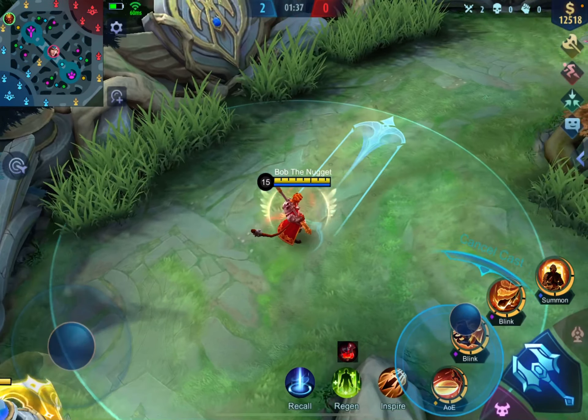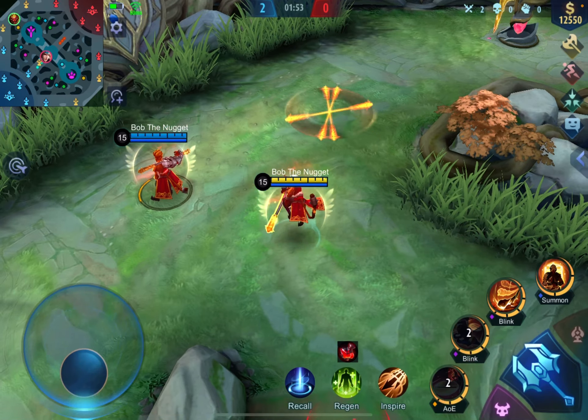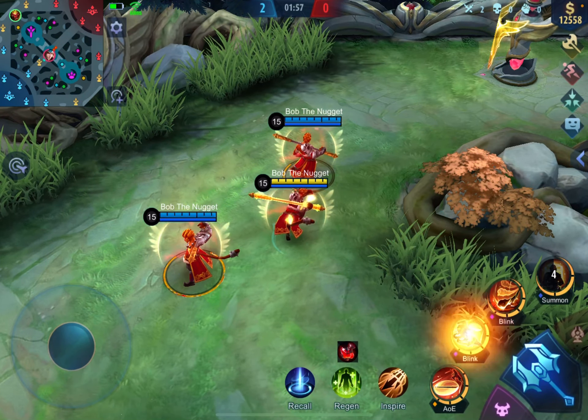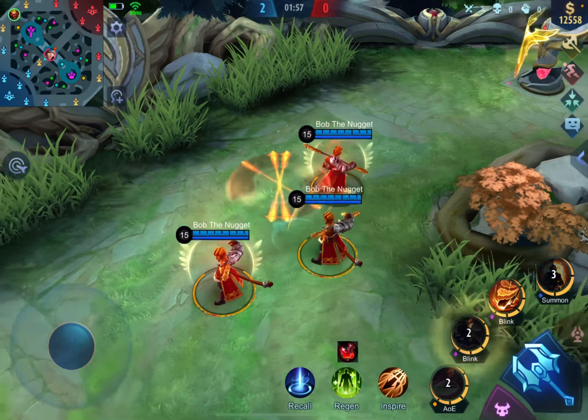If all of these are removed, do this, do this, then do your second skill, and you get three doppelgangers.